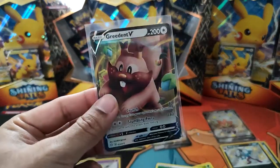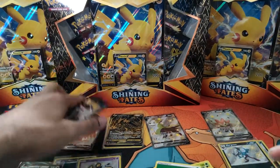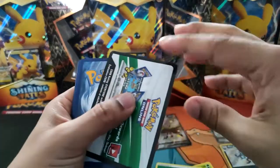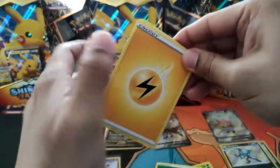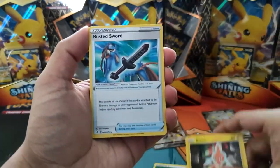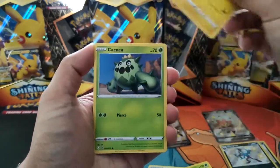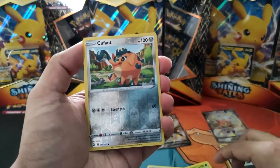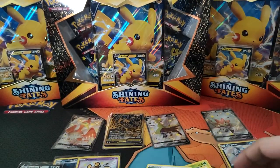This guy's just a giant fat squirrel. And then our last pack of the day for this opening — I'm going to open a couple more, hopefully they arrive today. Lightning Energy — a Cramorant, a Rotom, a Rusted Sword, a Horsea, a Snom, a Morpeko, a Cacnea, a Chudu, and a Reverse Calyrex. Anything behind it? A Volcanion Regular Rare.